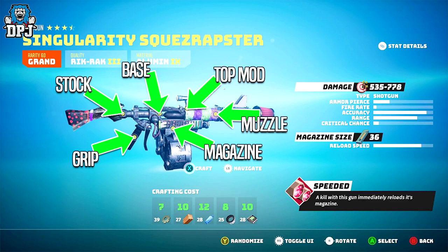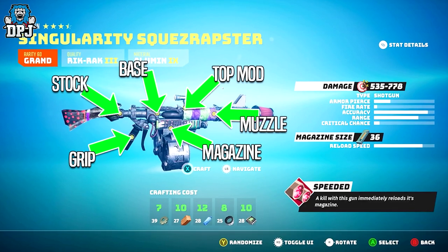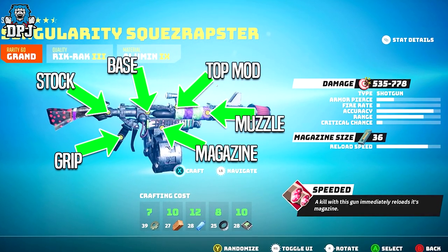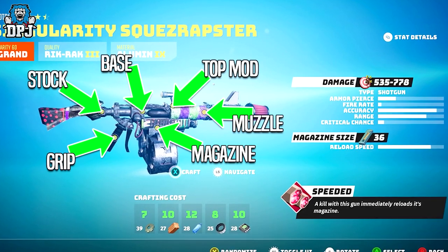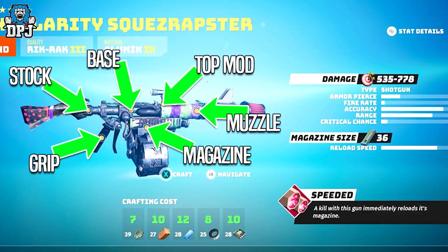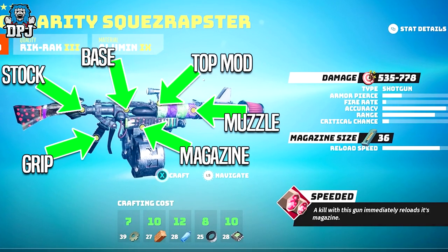All these gun parts, like melee weapons, are individual items you find across the world of Biomutant — making the possibilities absolutely endless. From footage I've seen, you can have a trumpet on the end of a stick with a magazine attached and a sniper scope on top. As for what each part adds: the stock adds range with a chance of armor piercing and critical chance; the base weapon determines the weapon type — shotgun, pistol, rifle, etc; the magazine determines mag size and reload speed; the top mod determines range via different scopes and can assist with armor piercing and critical chance; and the muzzle assists with damage and a few other stats.